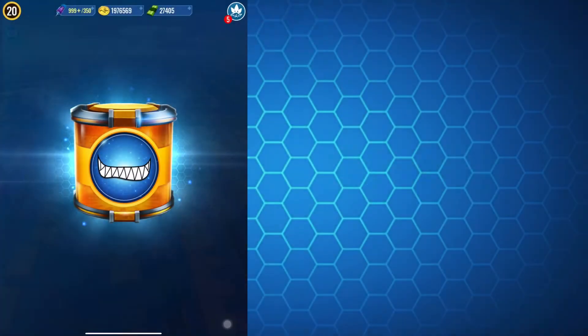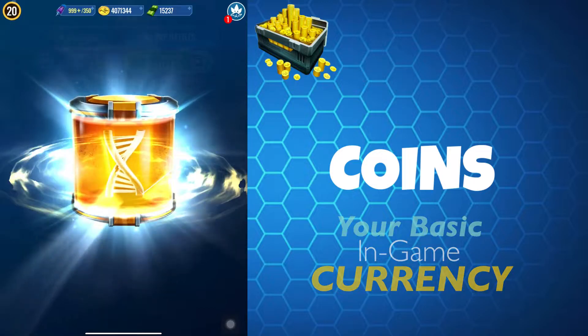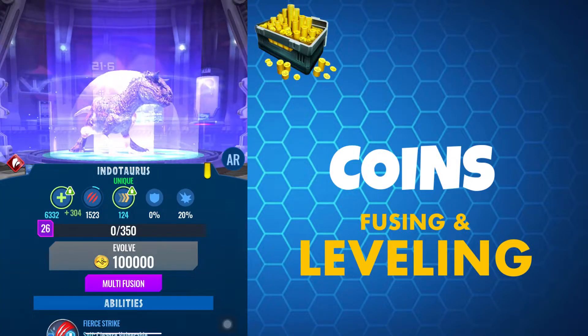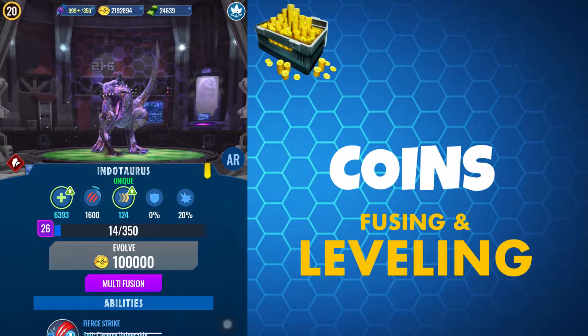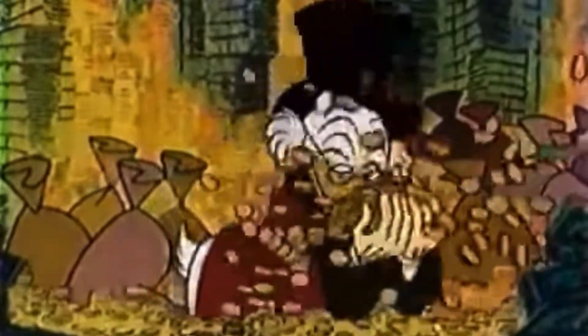We'll start off with coins as this is your basic currency in Jurassic World Alive. You're going to need coins to level up your creatures and to fuse for more powerful hybrids. Without coins you're really not going to progress in the game, but thankfully there are plenty of ways of collecting coins each day.